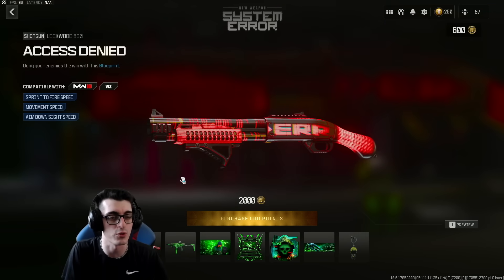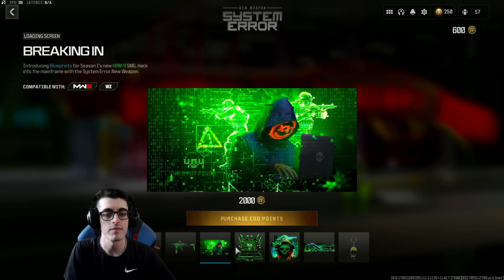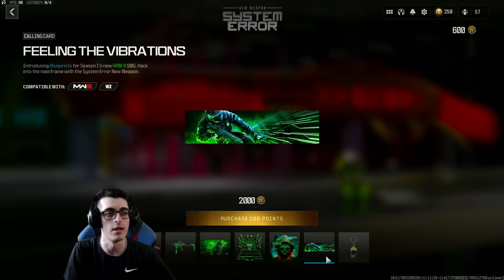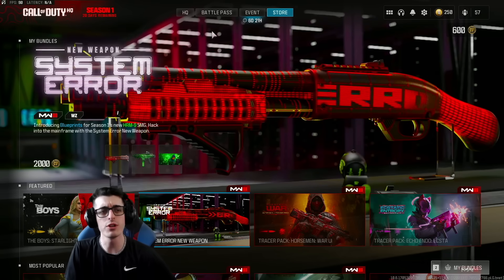We did get the new System Error bundle for 2,000 COD Points — pretty cool animated-looking blueprints, no tracer sadly. It includes a loading screen, decal, emblem, calling card, and even a weapon charm.